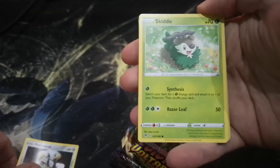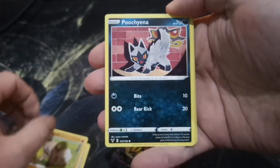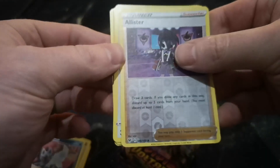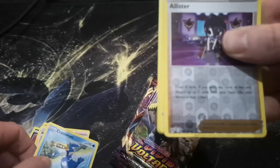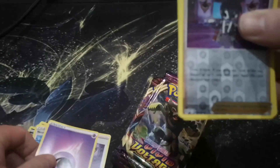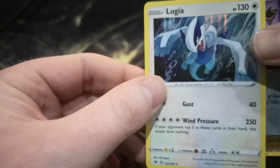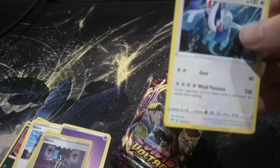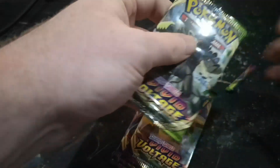Okay, we've got Forrest Seed, Skiddo, Blitzel, Rockruff, Poochyena. I forgot to do the card trick here guys, so let's go - Nessa from the back, Cramorant, another Allister, a Psychic Energy, and a Lugia Holo - really nice! So so far that's a one, I guess. Moving on to the next pack.